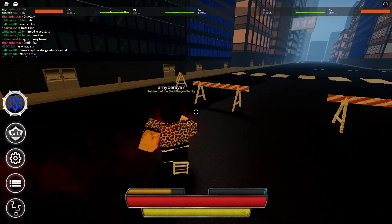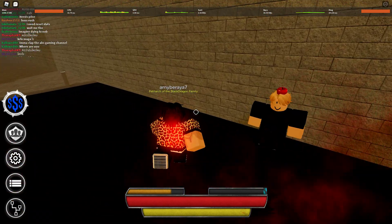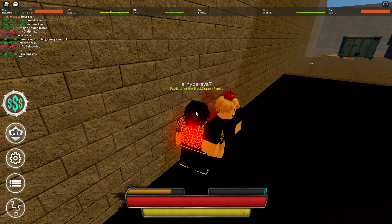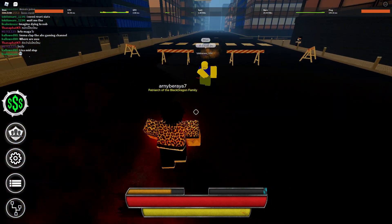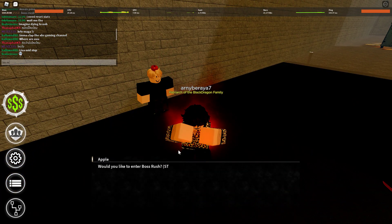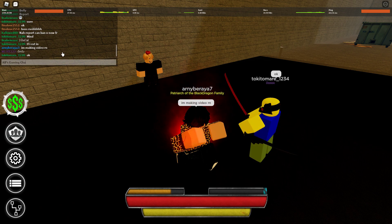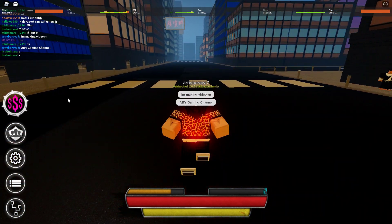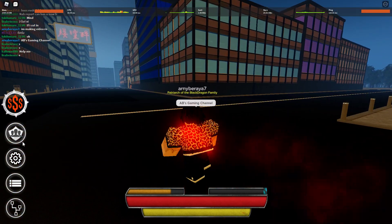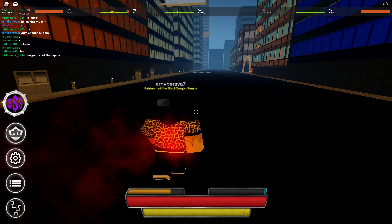It's very hard to solo Boss Rush, so I would recommend having a friend unless you have an artificial heart. If you need a friend, join the Discord linked below — there are a lot of people there who want to do this quest and you can ask for help. After you finish Boss Rush at wave 16, you go back to normal Musashi. So: step one get Musashi, step two have three thousand imagination, step three fight Boss Rush to wave 16 or 17.